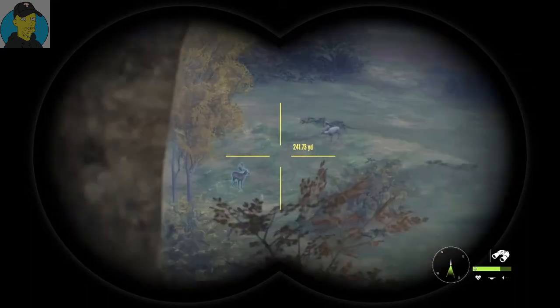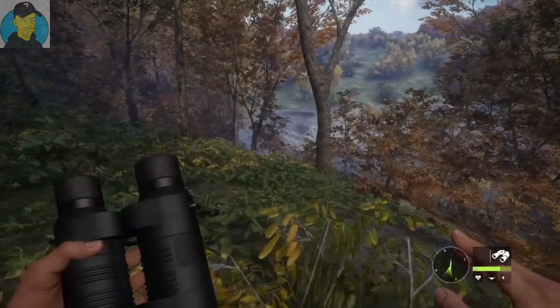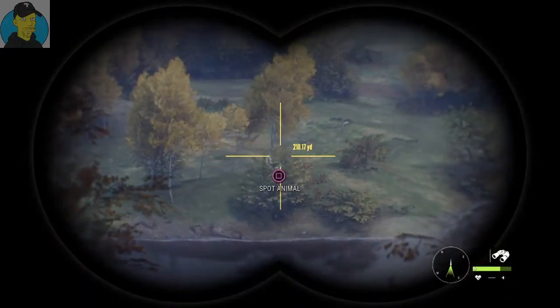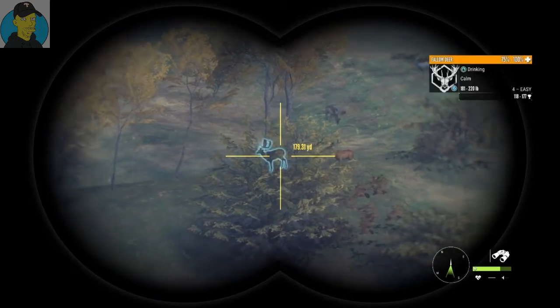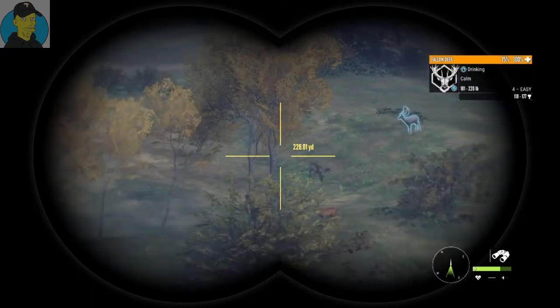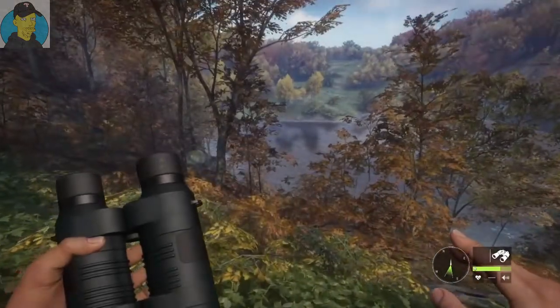I think I'm gonna try to get myself into a closer spot. We got a couple more down here — this guy is a small one too, and he's even smaller. This is probably the one I would go after if it wasn't for this albino. Let me get closer and we'll take the shot.